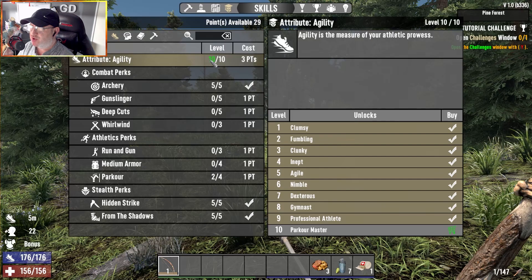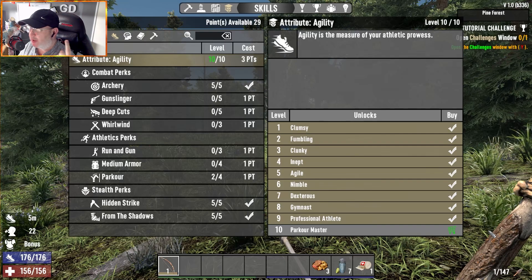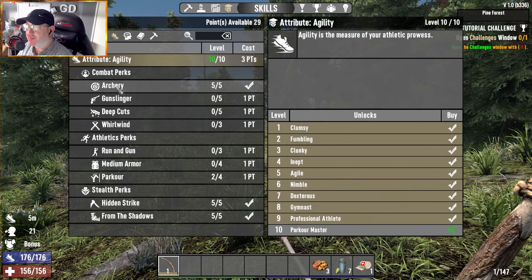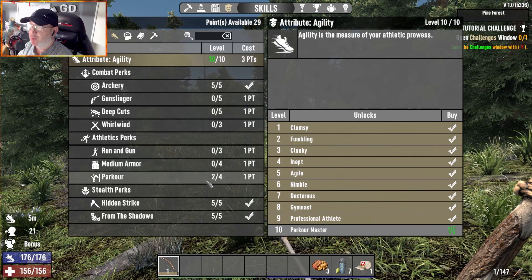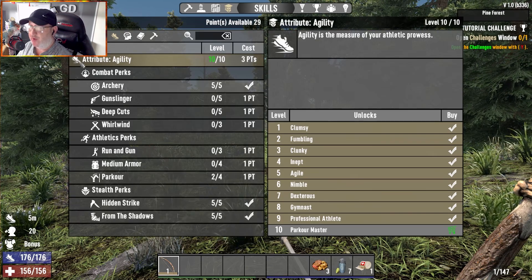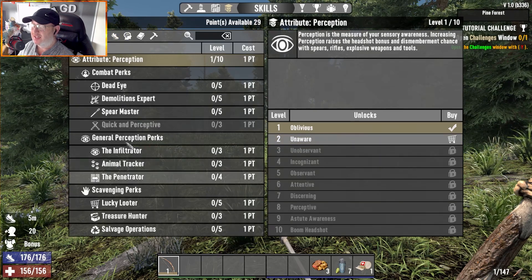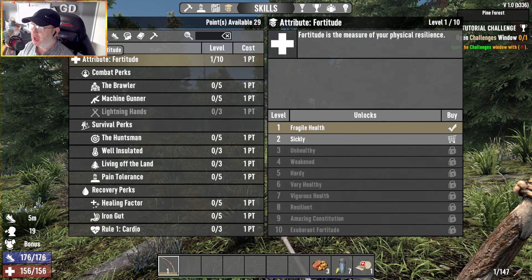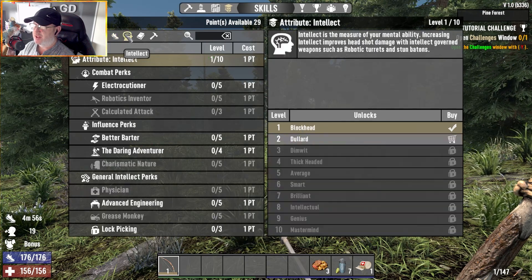I have specced into agility - got 10 points with the agility mod in my helmet. I've completely maxed out archery, put two points into parkour because everybody should do that, maxed out hidden strike, and maxed out From the Shadows. I have put nothing else in.